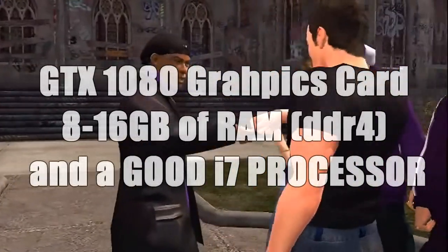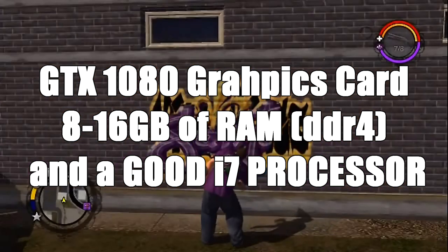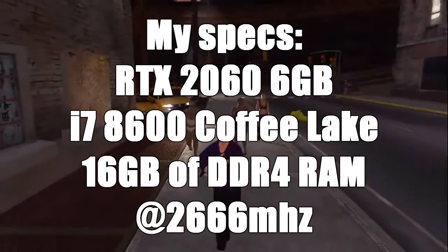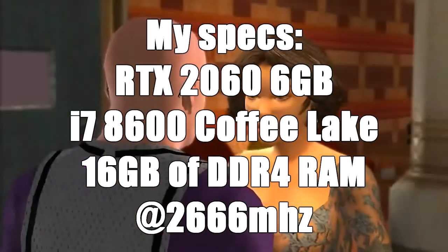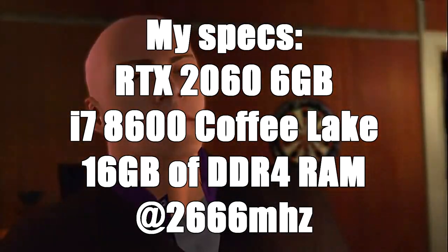So I'll roll the tutorial — just watch the steps, very easy to follow — and I'll show some gameplay to see how it performs. Before we start, I want to say: if you want to play this game without FPS drops below 15, you should have like a GTX 1080, maybe a Ti, and a nice i7 processor, and at least 8 or 16 gigs of RAM. DDR4 in my opinion are the best ones for this. My specs are an RTX 2060 6 gigabytes and an i7-8600 Coffee Lake.